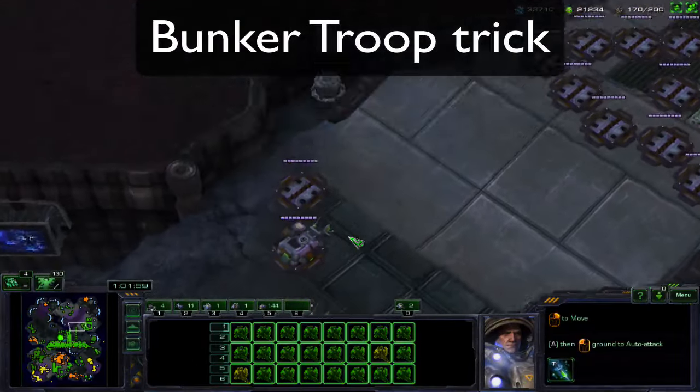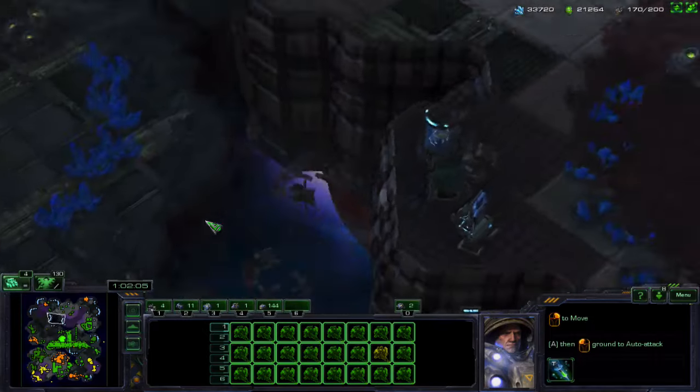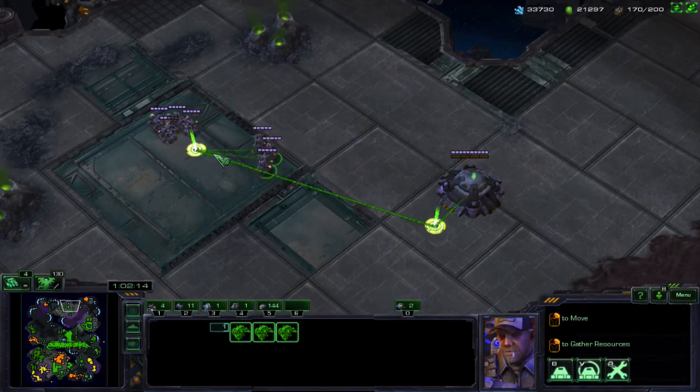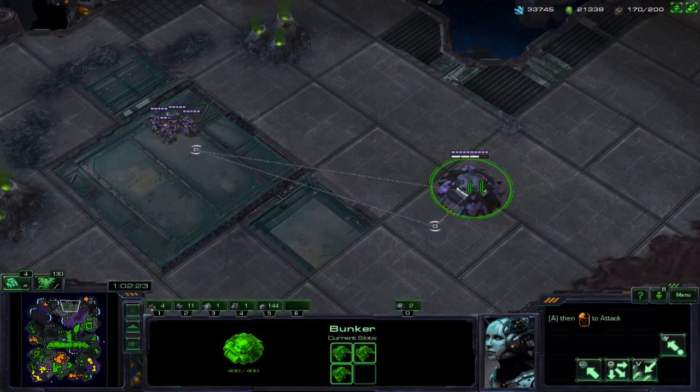Hey guys, George Scott12345 here with a really cool bunker trick. Today I'm going to be teaching you something that you guys are going to love with bunkers. This is called the SCV Drop and Rally. What it does is it allows you to set a rally point to drop the SCVs out or drop the Marines out and then get right back in the bunker.